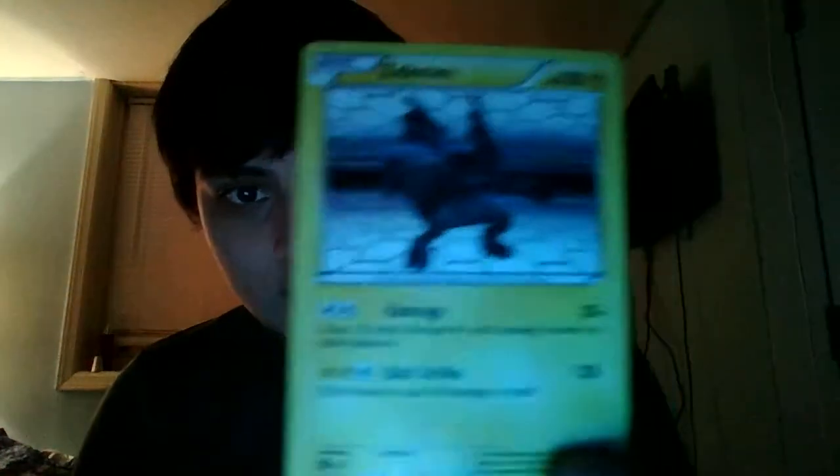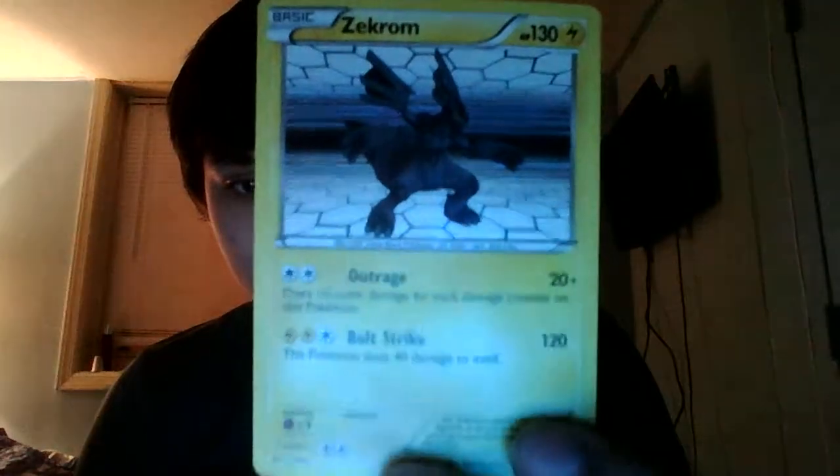First off we got Zekrom — moves are Outrage, Bolt Strike — and it's holographic, nice. We got three booster packs: Zekrom Legendary Treasures, Palkia Plasma Blast, and Kyurem Boundaries Crossed. Let's start off with Palkia because I actually really like Palkia — it was my first Pokémon — so let's open that.